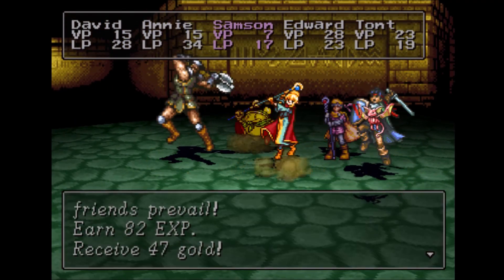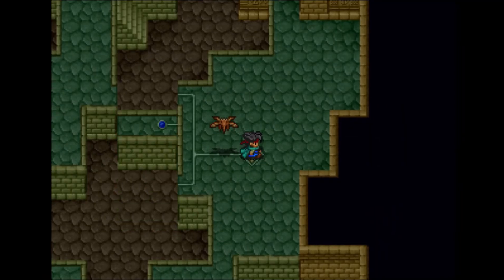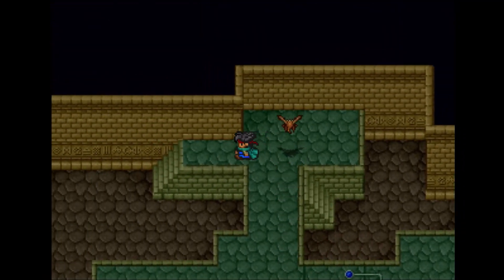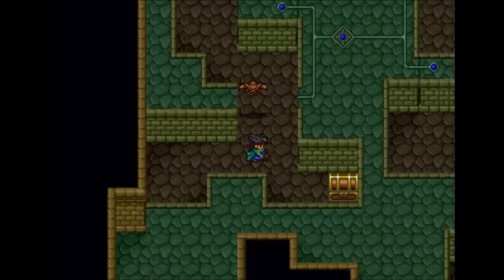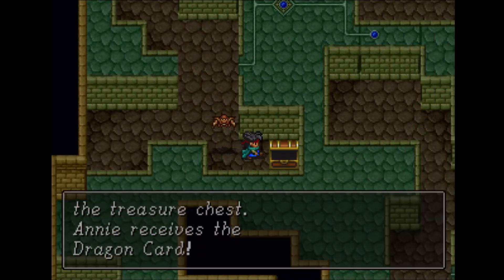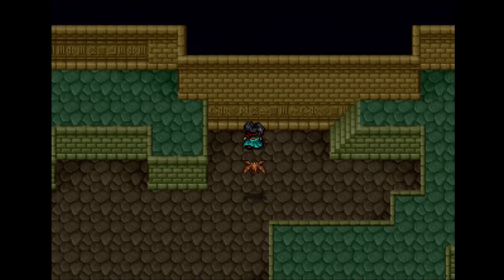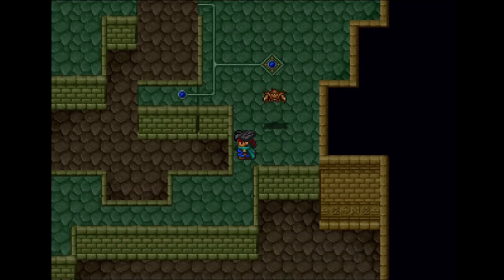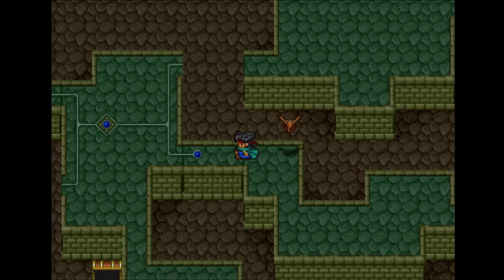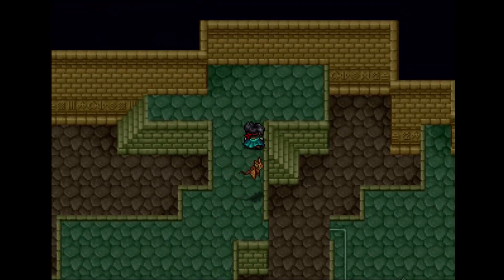I'm getting kind of lucky with just ones and twos in these fights — I haven't gotten into any huge fights yet. Let's hit that switch, then head over here, then go down this way to get that treasure chest we saw much earlier on this floor. We've got a dragon card that summons the Fire Drake, which is the spell that Taunt has. Now that we've gotten that chest, we need to hit the switches we've already hit previously.